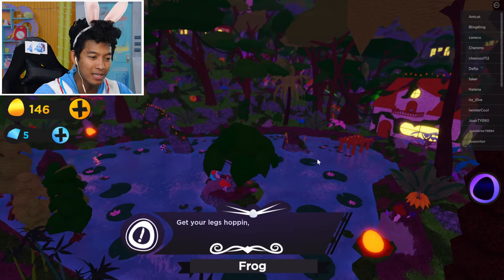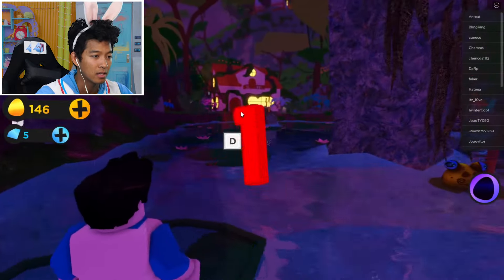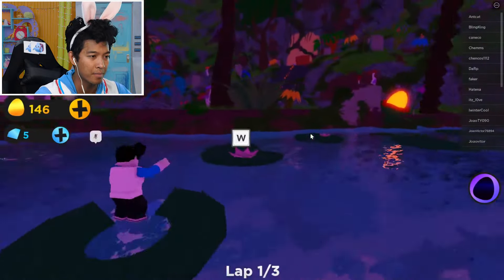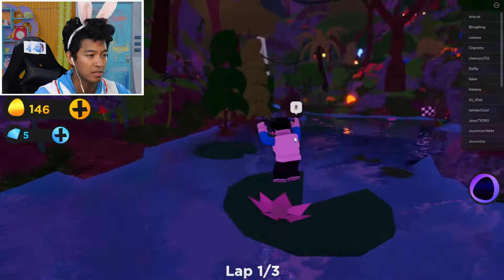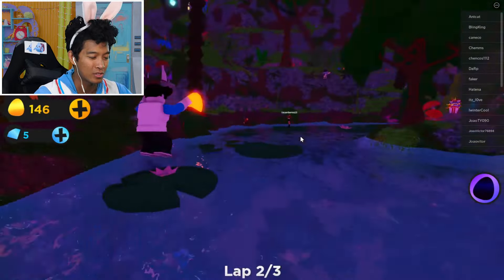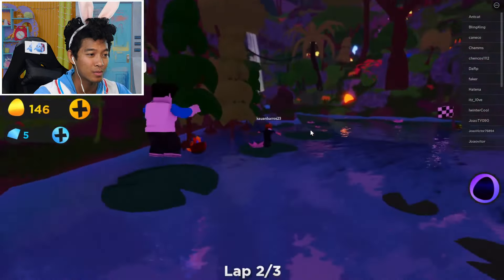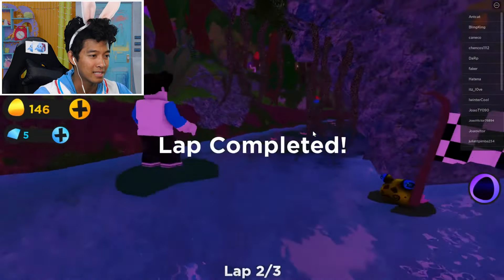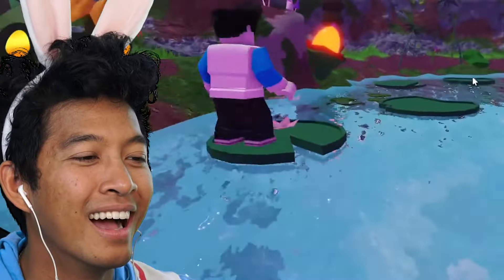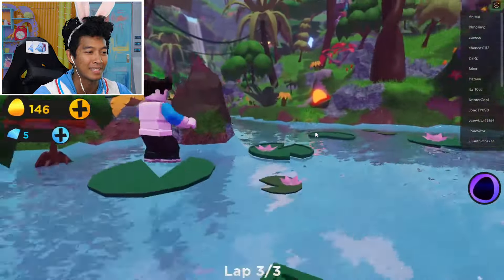Here we go! Get your legs hopping because I ain't stopping. Three laps to win - you think you can keep up? Three, two, one. Good thing I am pretty good at hopping. You cannot hop as fast as me, Mr. Frog! So I have to click the letters to actually hop to the right lily pad - I'm doing that as fast as I can. I forget where my D is. This is actually kind of fun. I'm learning how to type faster. Where's this frog at? I think I'm lapping him!